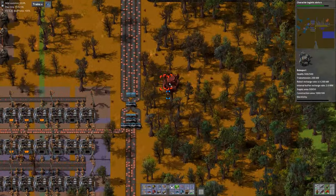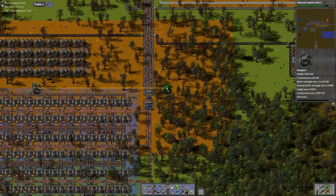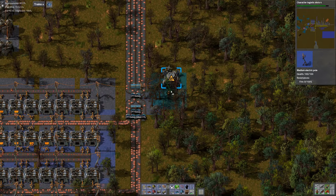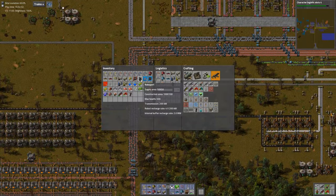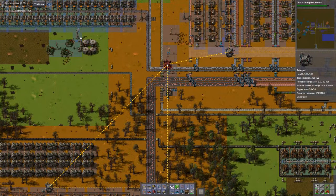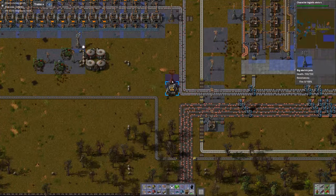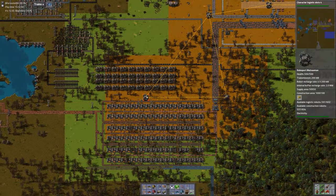It doesn't clear trees for you when you try to do it that way, so I'll do that myself. That one goes there — let's bring over some power. We need one more roboport to join that section to the rest of the network. I'll put that one up here — fairly central. Now robots should come down with those belts we're trying to place.